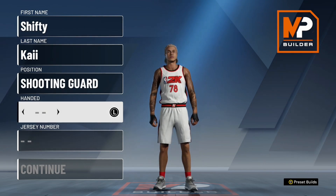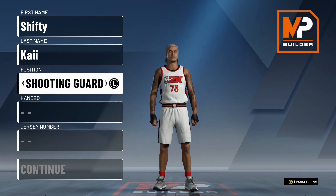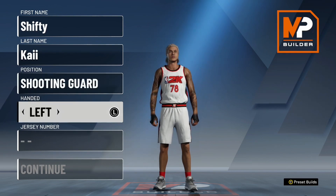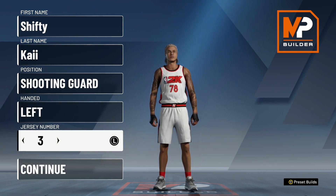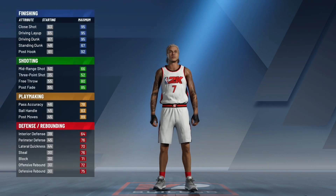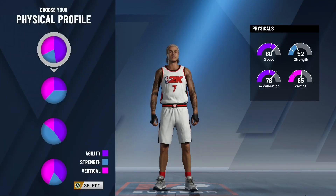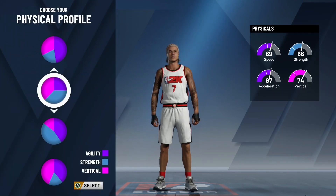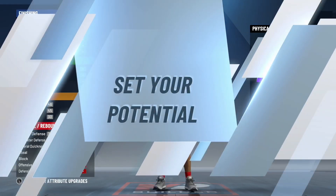I'm gonna show you exactly how I made my build, no confusion. I made a shooting guard — you got to be a shooting guard to be six-seven. Hand is preference, but if y'all want to copy my exact build it's left-handed. Number preference, I put number seven. You want to look for the sharp pie chart — the sharp pie chart is the one that's mainly green. You get a 95 three, 95 free throw. It's highlighted on the shooting section — that's the sharp pie chart.